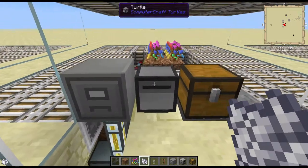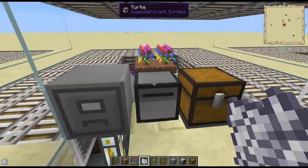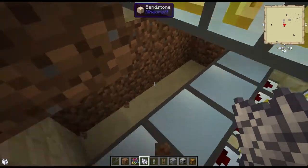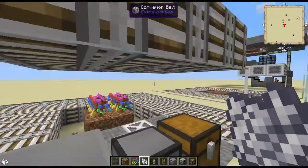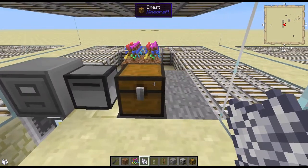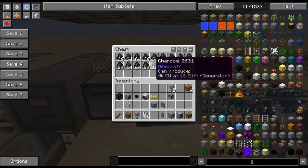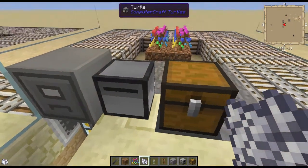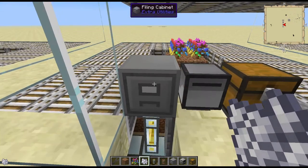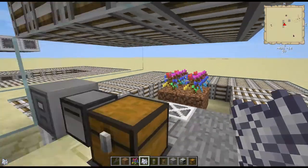So how this works — it's waiting for an inventory change. So when the tree grows, these terrain smashers will break the dirt here and send it up to the turtle. The turtle detects that the inventory has changed, and then it sees how much fuel it needs. It moves 16 spaces, so you need 16 units of fuel. Charcoal gives 80. So if it needs more fuel, it'll grab a piece of coal and use it. Then it grabs four saplings from the filing cabinet and plants the saplings, and comes back to center.